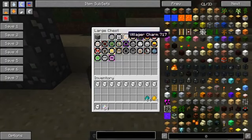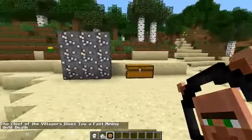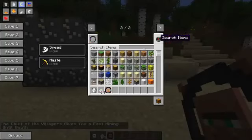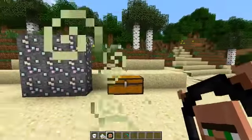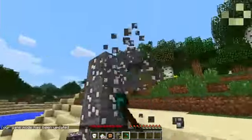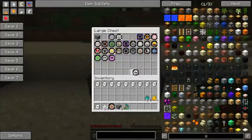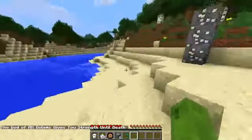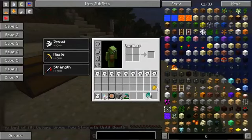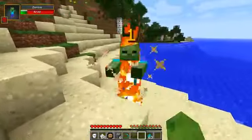Moving on to the villager charm - that gives you fast mining until death, so it gives you haste, which is pretty cool. Let me get a diamond pickaxe and test it. I have haste until death and it mines really fast. You've got to smelt that down to get the pure magic. The iron golem charm gives us strength until death. Fighting a zombie, we're punching twos instead of ones, which is cool. A nice one if you want to make yourself a bit more overpowered.